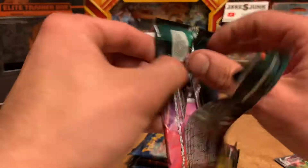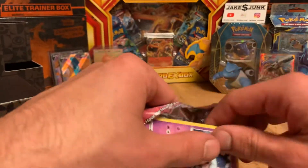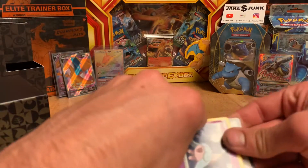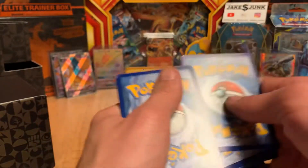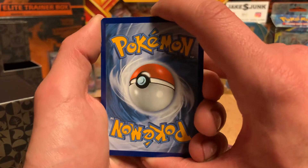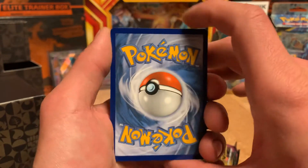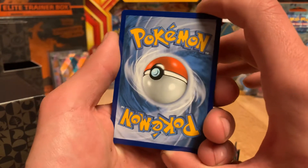Five packs to go. We are halfway through it — we got two hits already. Let's see if we can get another one here. Let's get some magic going on. Leave a like below. Let me know down in the comments what's your favorite Pokemon in this set — besides the obvious Charizard. Are there any other cards you guys like to pull from here?